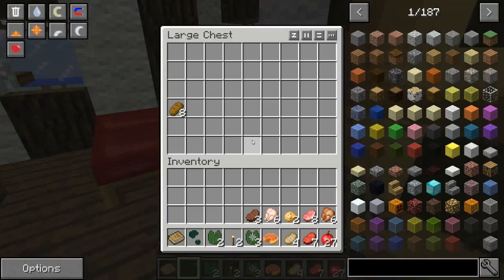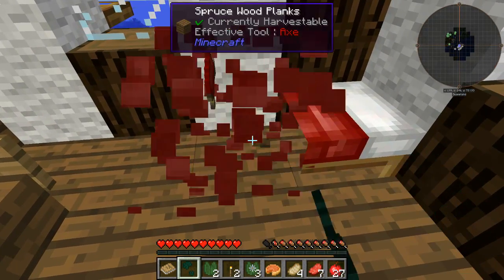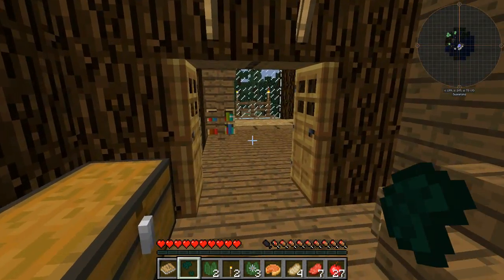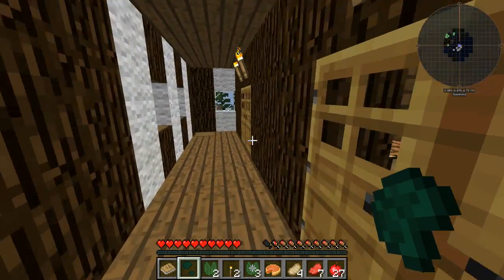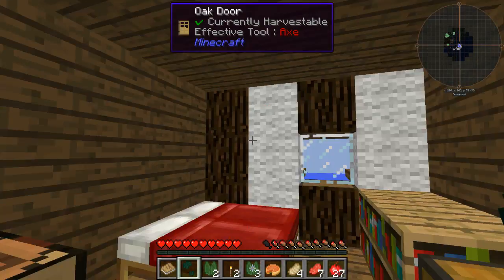There's loads of rooms to explore. What do we got here? Some bread — I'll take the bread. We'll take the bed as well. We'll take a spare. I can't remember everything that's in this, but I just know there's loads of mods that are going to make me OP.